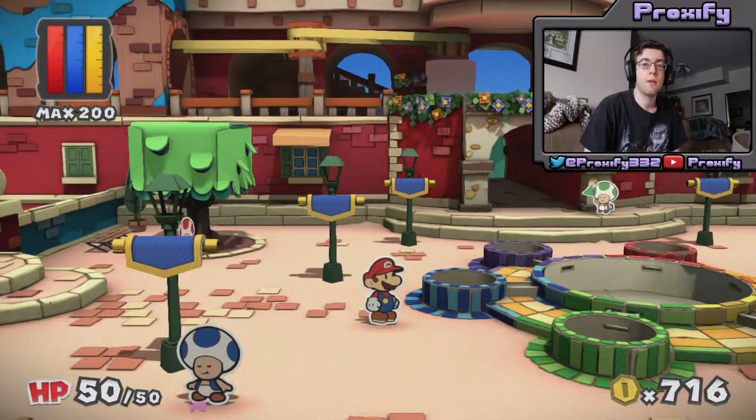Alright, hey there Proxians, this is Proxify here, and welcome back to another episode of Paper Mario Color Splash. If you guys didn't miss out during our last episode, we actually went and got ourselves not one, but two of the Purple Squad members. Not only that, but we did get ourselves our next Chosen Toad, which of course is going to be the blue one.